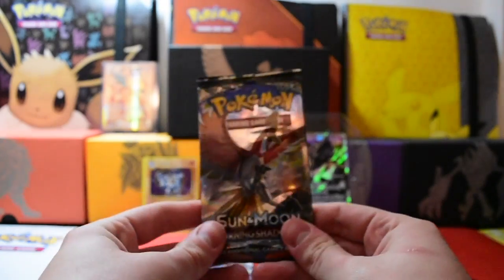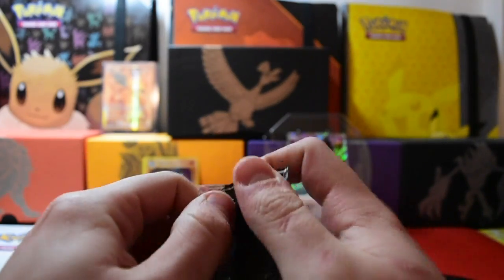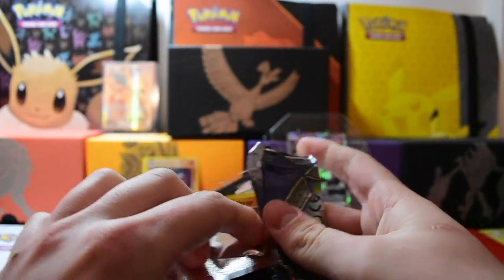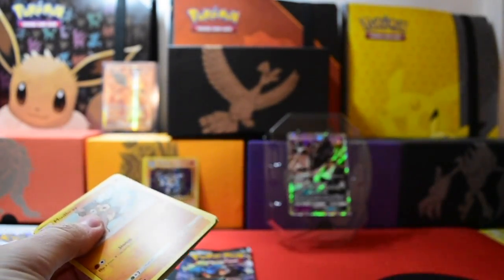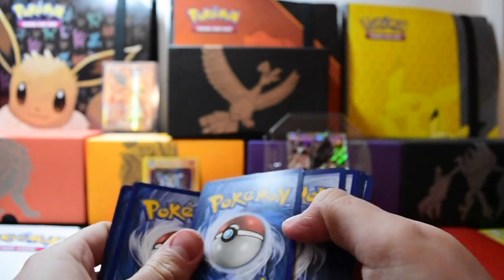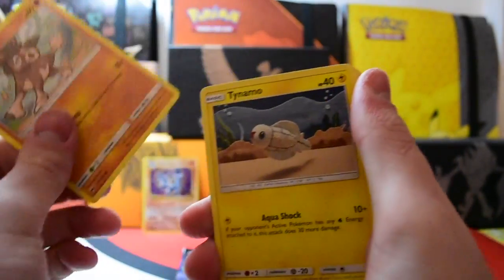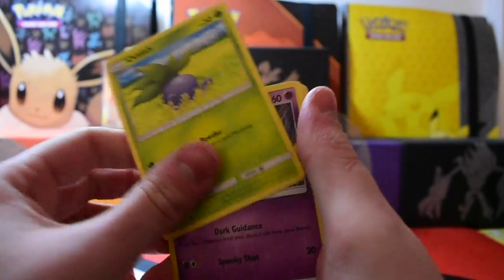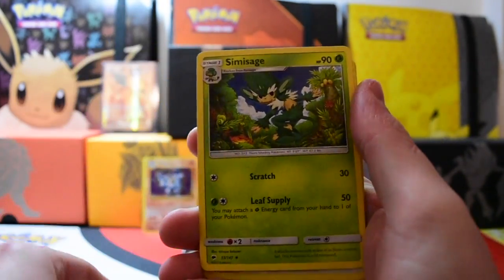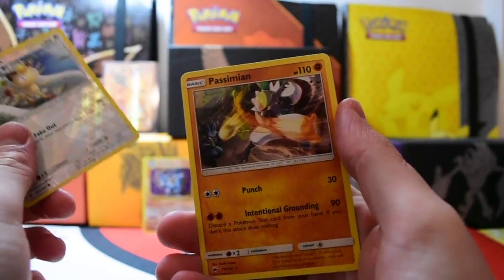Next up we have Ho-Oh Burning Shadows. I'm looking forward to the Crimson Invasion coming out in the UK — I've already pre-ordered my bunch of products. I've pre-ordered them once again from Chaos Cards, make sure you check them out in the link below, they do so many good products at an affordable price. We have Mudray, Tyranitar, Oddish, Duskull, Morelull, Energy Electric, Simisage, Noctowl, Meowth Reverse, and our rare is a Passimian.